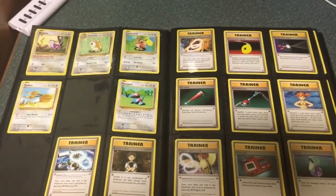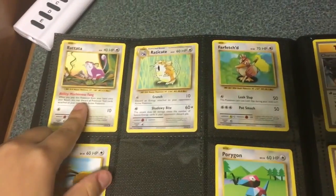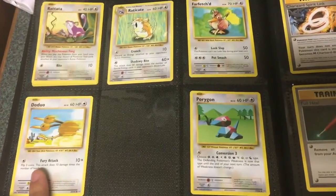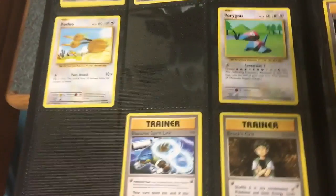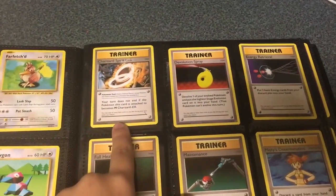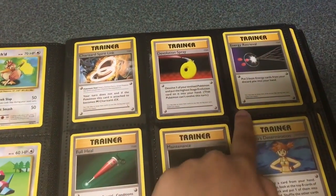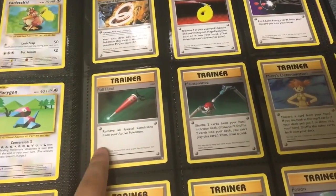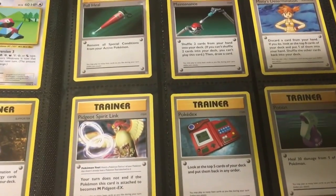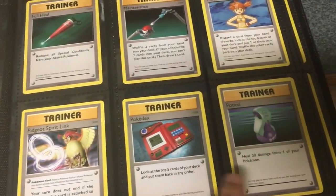Here is my almost completed two pages. I have my Rattata, Raticate, a Farfetch'd which is a rare card, Doduo, Porygon, and I have a Blastoise Spirit Link, Brock's Grit, Charizard Spirit Link, Devolution Spray, Energy Retrieval, Full Heal, Maintenance, Misty's Determination, Pidgeot Spirit Link, Pokedex, and Potion.